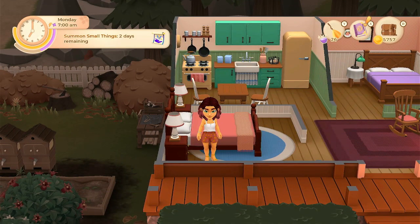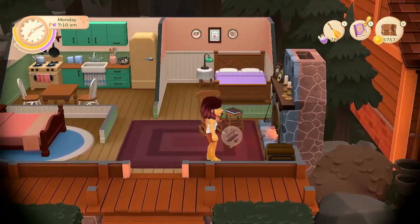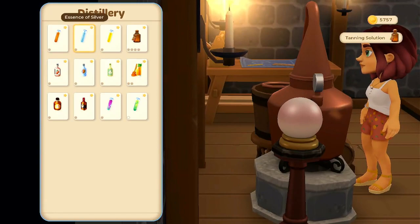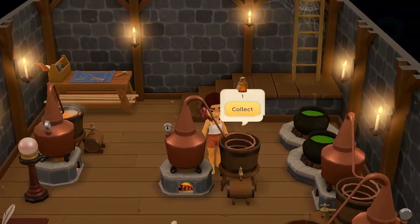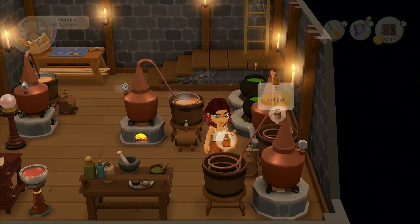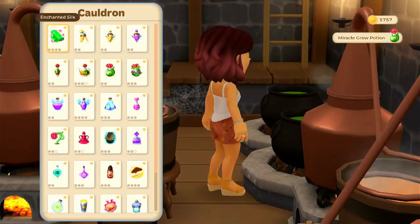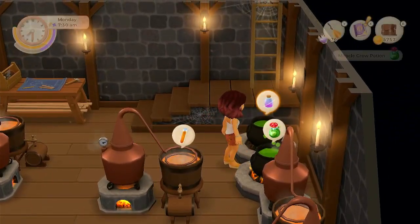Hello everyone and welcome back to Wildflowers. My name is Melanie B. It is now Monday in fall of year number two. We'll head down to the basement and collect some of these tanning solutions and get some more essence of copper in there. We've got some Miracle-Gro potions — might as well make a few more.